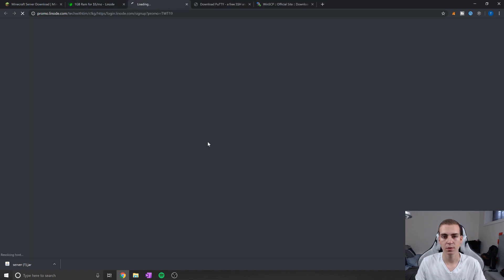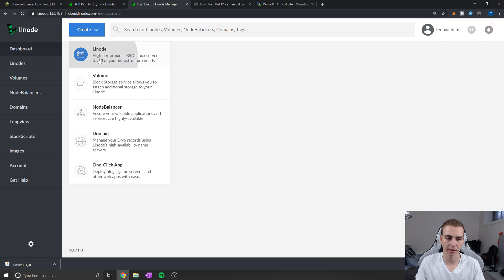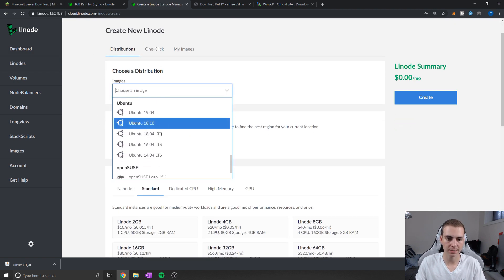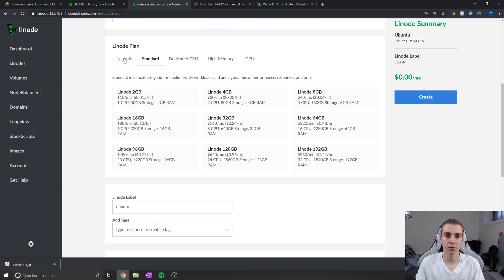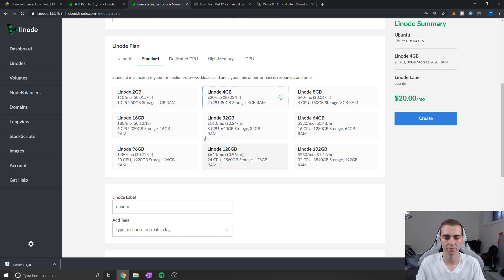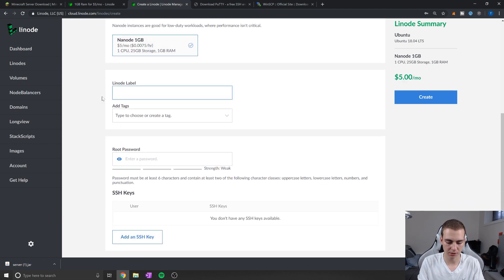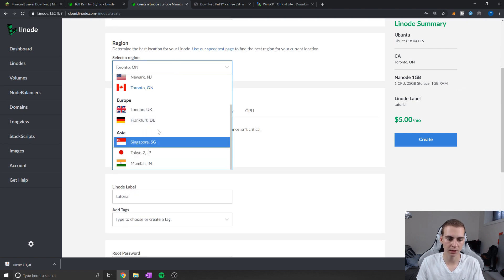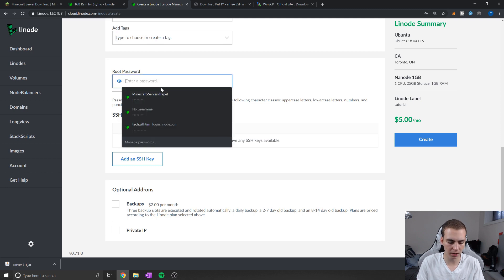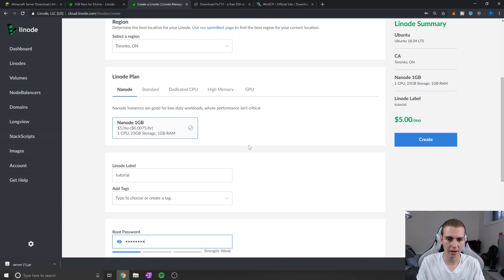Now we need to set up our server. If you have your own Ubuntu machine physically, you don't need to follow this step. Otherwise, follow along — I'm going to create a new Linode. I'll choose Ubuntu 18.04 as the distribution; I'd recommend this version or above. For the plan, I'm going to pick the nano plan at $5 a month. I'll give the server the name 'tutorial', pick Toronto, Ontario as the region, and enter a secure root password. Then we're good to go.